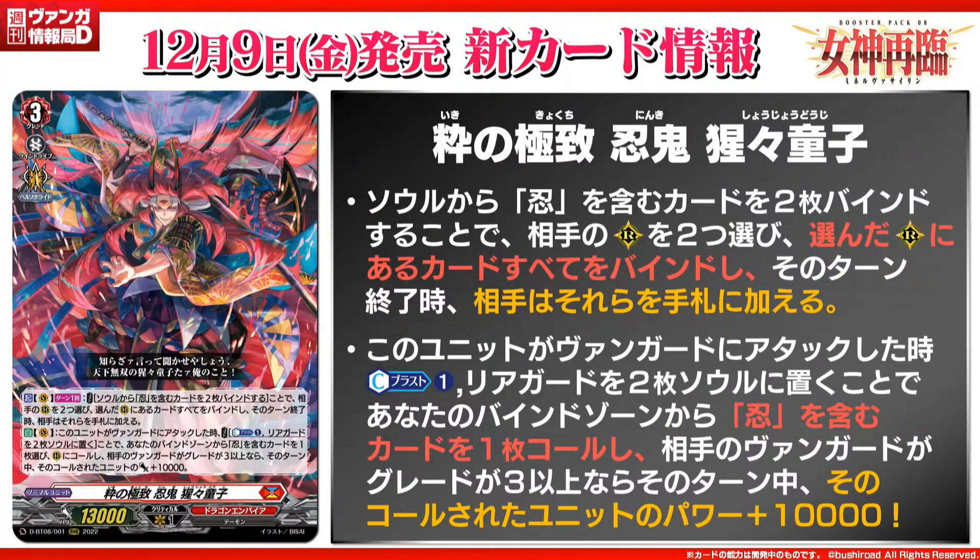Then we go to the grade three with 13k power, World Shaper Stealth Rogue Shoujo Doji. The skill is act vanguard once per turn: cost bind two cards with stealth in their name from your soul, and bind all chosen cards in the rear guard circle. At the end of the turn, your opponent puts all those cards to their hand. Your opponent gets a temporary bind on the rear guard, which can be okay depending on the matchup, but you are practically soulblasting two cards for one rear guard. Your opponent gets to keep all the cards they lost from that circle, so the Overdress stuff — they still get to keep everything, including the original dress. But it is good non-targeting removal.